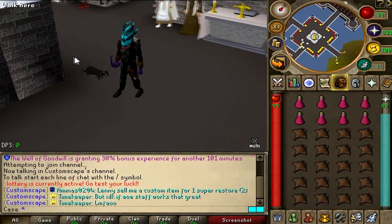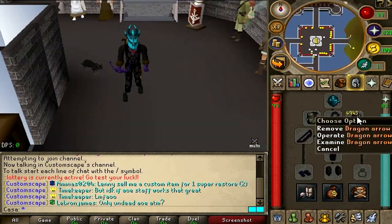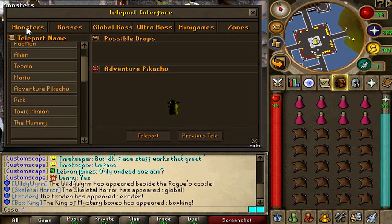Welcome to the second episode of the from-scratch series. This is how we look at the moment — this is our best-in-slot gear. I'm using dragon arrows with this starter's bow, it's really good, trust me. Alright, so what's happening today — let me show you. Let's go to Teleports right here, Monsters and Adventure Pikachus.